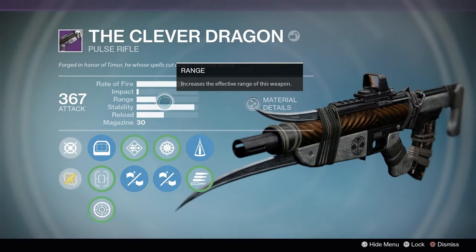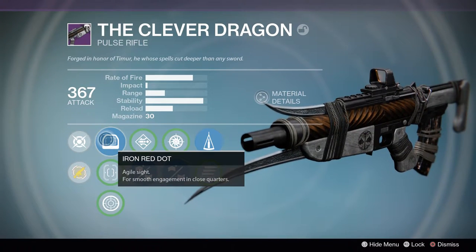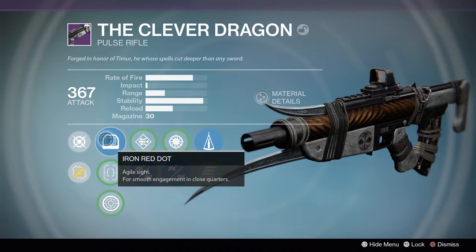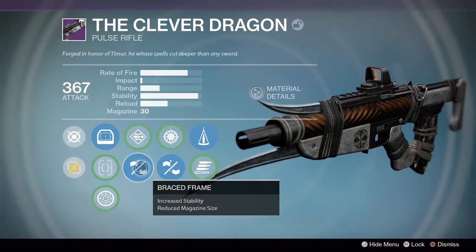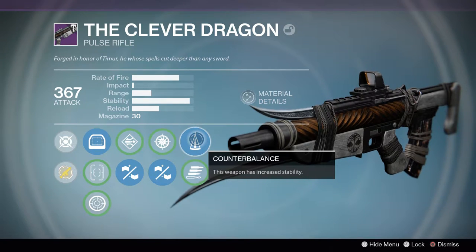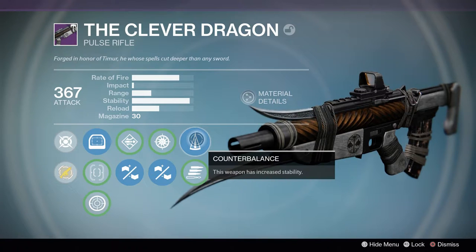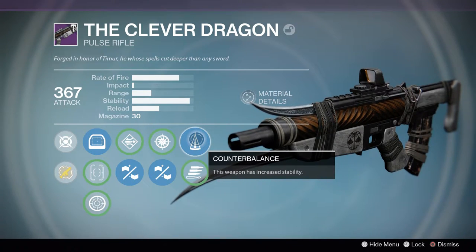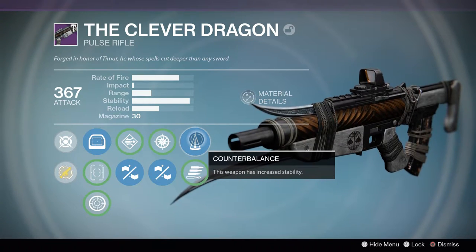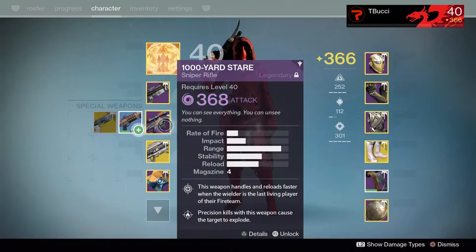For weapons we're rocking the Clever Dragon — my favorite gun overall. I run the Iron Red Dot sight for smooth engagement in close quarters, Braced Frame, Appended Magazine, and Counterbalance. This gives me so much stability that it's basically a laser beam — barely any kick at all. Combined with Gunslinger's Trance, this gun stays on target and on people's heads all game long.